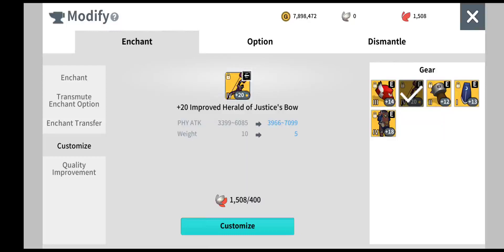If you have any weapon that is a plus 20, you can see that right now it's a star, and if I add in 400 red butterflies, I get better physical attack and the weight of the bow will be reduced to 5 instead of 10.